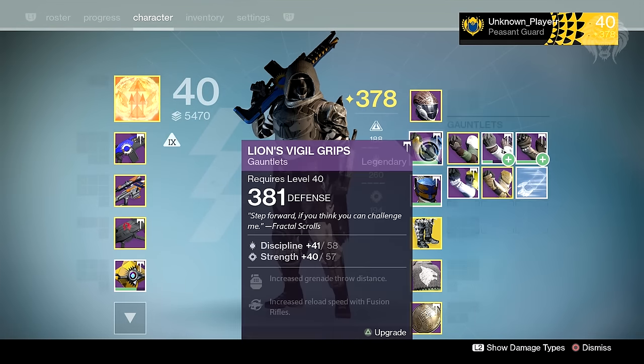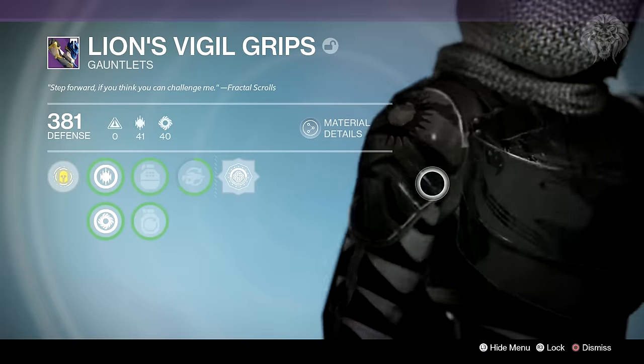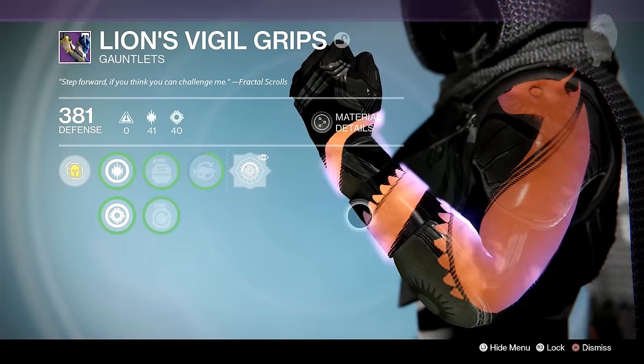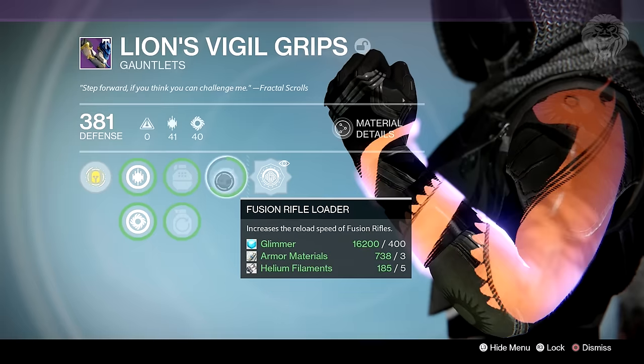In terms of the armor, I managed to get the gauntlets from the flawless lighthouse chest. Nothing too special about the stats, but this set comes with an ornament as well. If you apply it you can see how it looks — it kind of removes the shoulder plate and adds on a really nice hologram effect, which looks awesome.